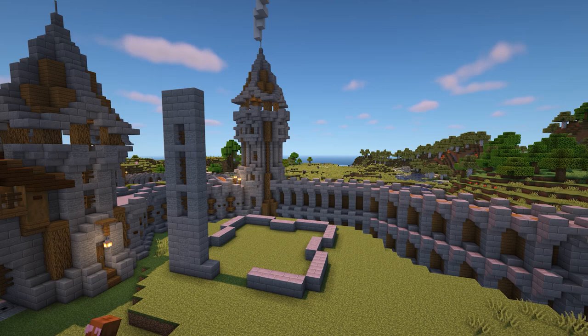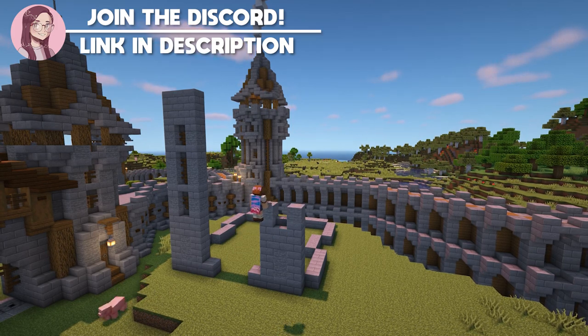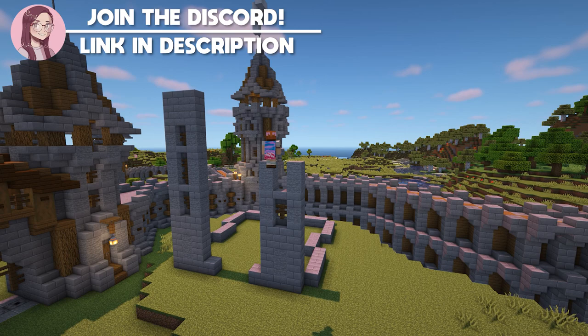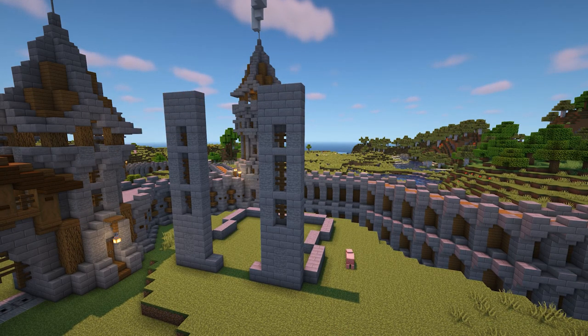Now we're going to repeat this on the right hand side — it's exactly the same as the left, so make sure they line up correctly at the top. If you get stuck, you can look back in the video or copy what you've already built. The two sides together should look like this.